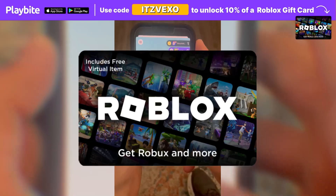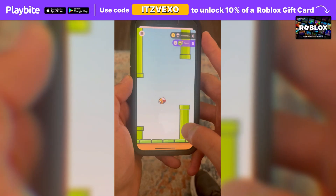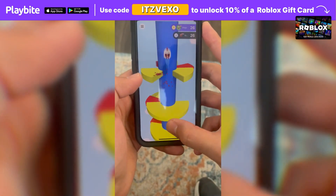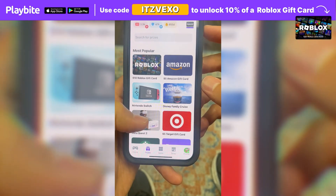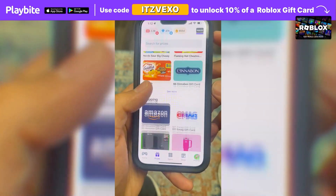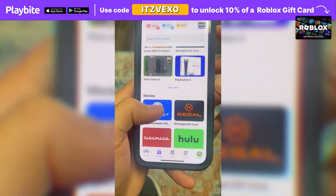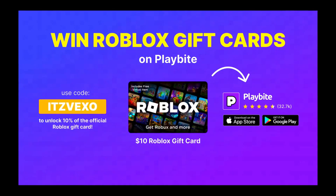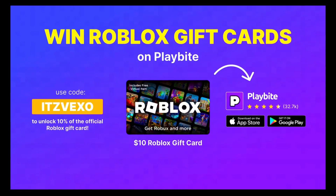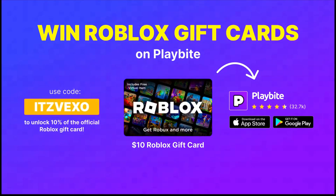If you ever need free Robux, download the app called Playbuy. It's like an arcade on your phone. You can play fun games and win prizes for playing those games, such as the official Roblox gift card or any gift card of your choice. Download Playbuy — the link will be in the description. Use the code Vaxxel to unlock 10% of a Roblox gift card.